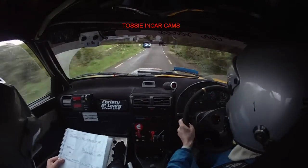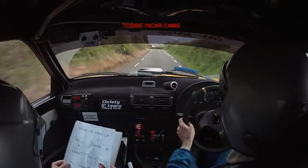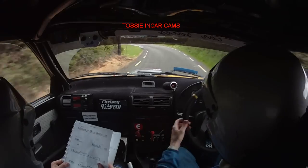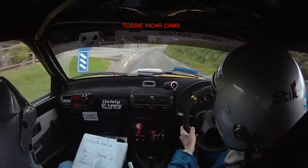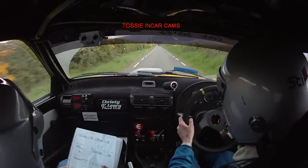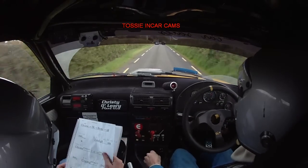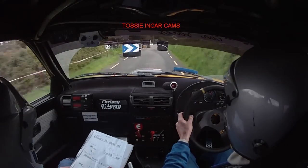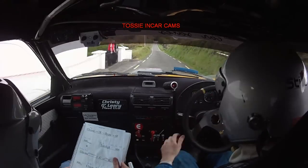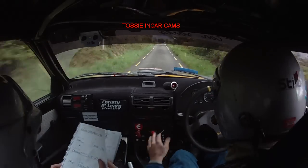And crest after this, into fast 3 left, into 5 right. 300 over crest — chicane right entry, 3 bails again. 350 over bumps to a turn square right, drive it and carry the speed.